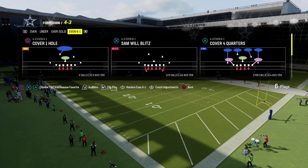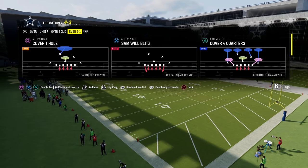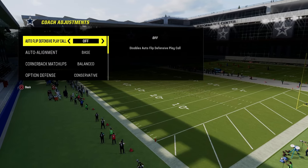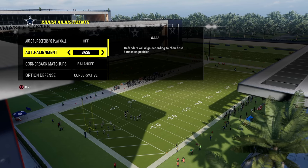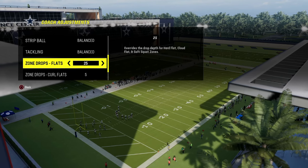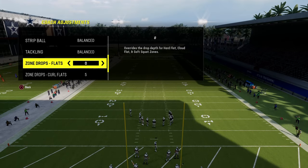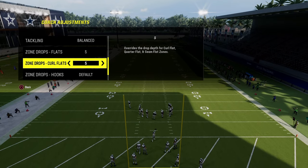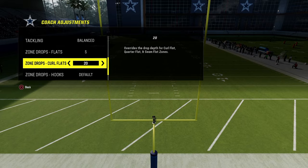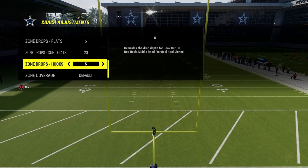What I wanted to talk about today is my favorite way to play defense in the red zone. In our coaching adjustments, auto flip defensive play call is going to be off. Auto alignment is going to be set to base, and option defense is going to be set to conservative. Our flats I like to set to 0 or 5, our curl flats we're going to set to 20, and our hooks we're going to set to 5.